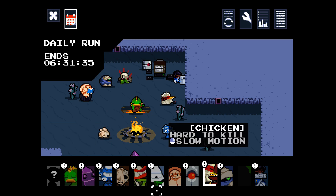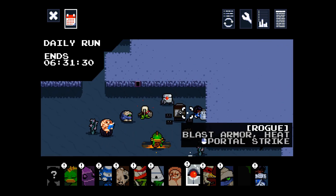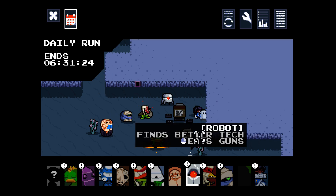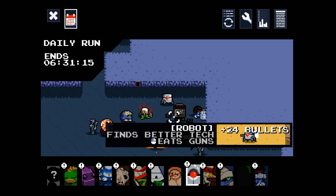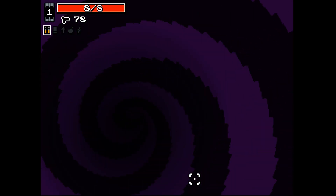For the daily run, I don't know if you get to pick your character or not — I'm going to assume that you do. It seems the daily run isn't going to decide the character you choose, but it is going to have the same random level generation. I think you only get one shot at this. In any case, I'm going to start, and I want to be Robot. It has been selected.